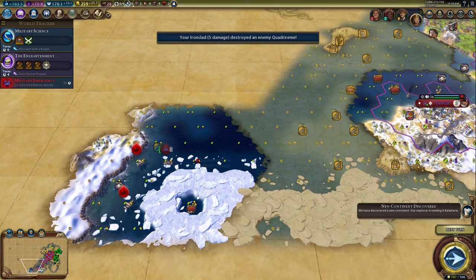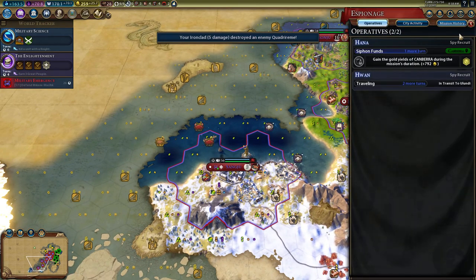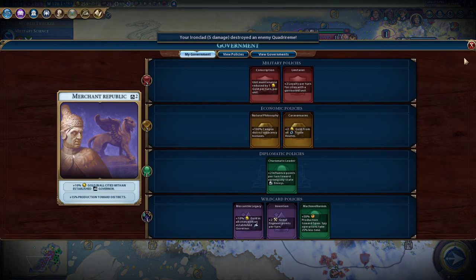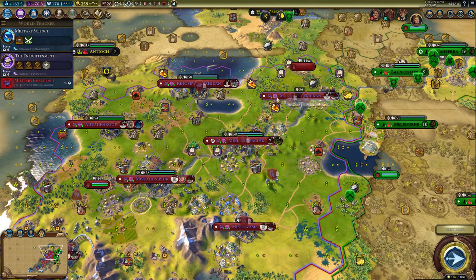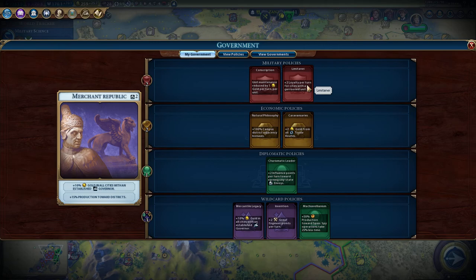We're getting close to the barbs. Our spies are in effect right now. So how are we doing on loyalty? Because I might change out. Loyalty is fine. I will probably then change out Limitene.